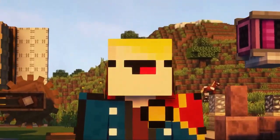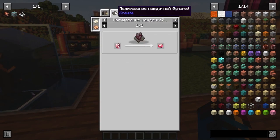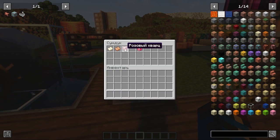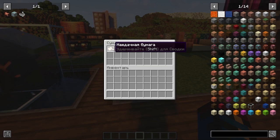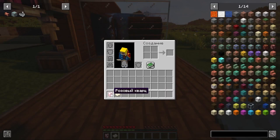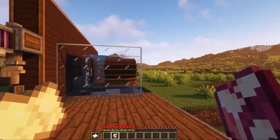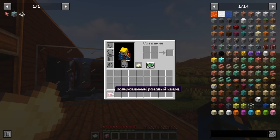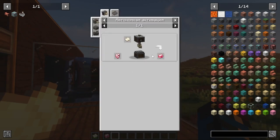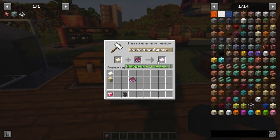Next, we will learn about sandpaper. Sandpaper is needed to eventually produce polished rose quartz. This process can also be automated, but we will do it manually. First we need to make rose quartz, and then one of two sandpapers: ordinary sandpaper made from paper and sand, or red sandpaper. To polish: take rose quartz in one hand and sandpaper in the other, then hold the right mouse button. Part of the sandpaper's durability is spent and the result is polished rose quartz, which will be useful in crafting. Sandpaper can be repaired with another sandpaper and can also be enchanted with Mending and Unbreaking.